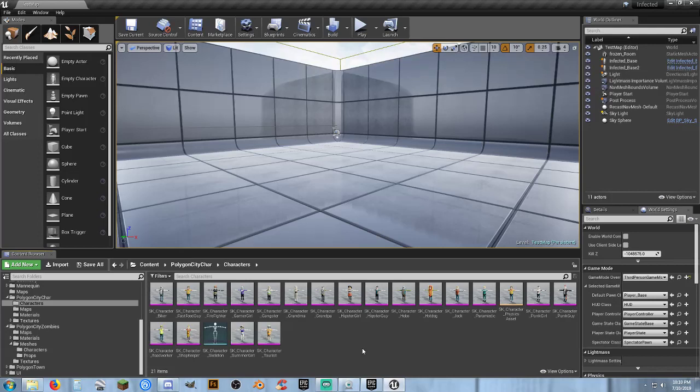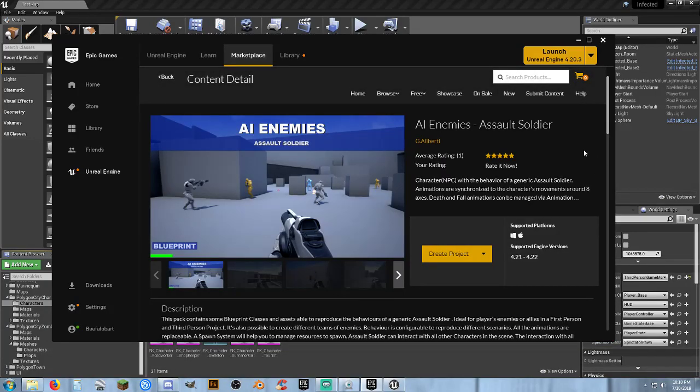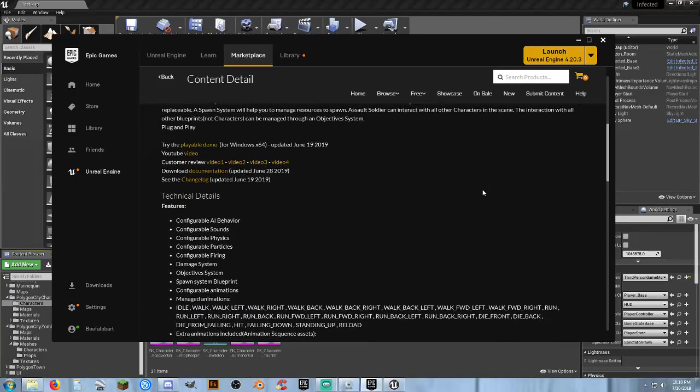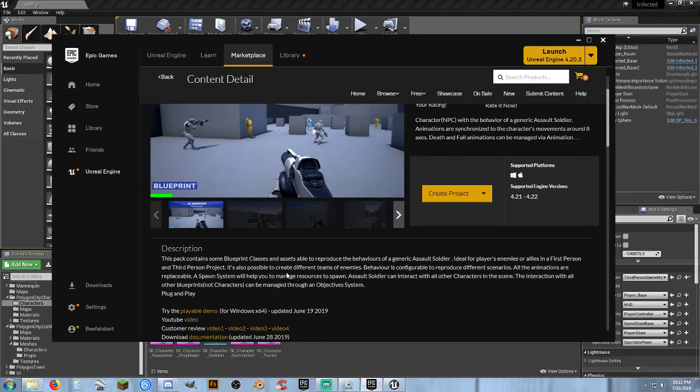You can set it up for multiplayer replication if you desired. I will take a look at the AI Enemy Soldiers system. If you haven't checked that asset pack, do it now — AI Enemies, Assault Soldiers. The developer is a nice guy, very responsive to questions. It's easy to work with. It doesn't work with 4.20, but I can set it up in 4.22 with my multiplayer setup. I think it was like 50 bucks — well worth it. There is a demo you can download, but it's at a really low video resolution.